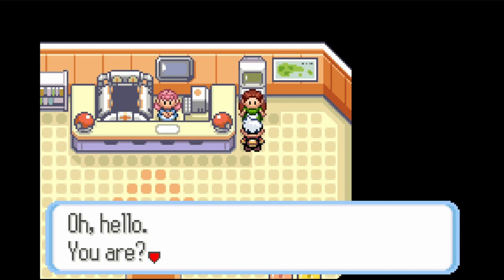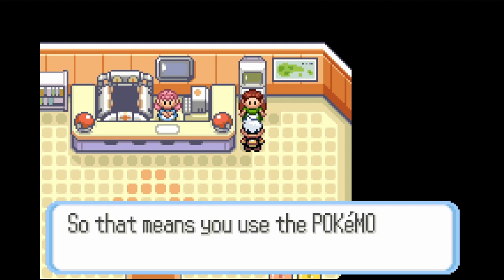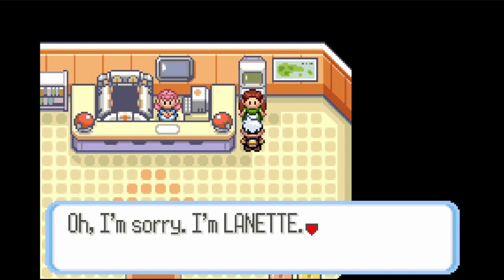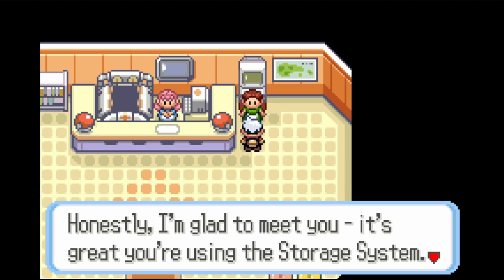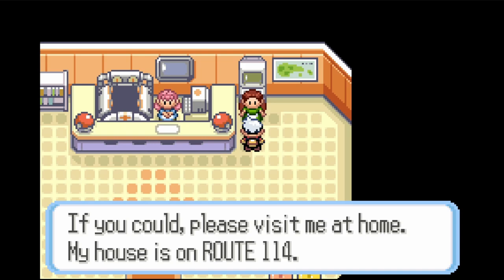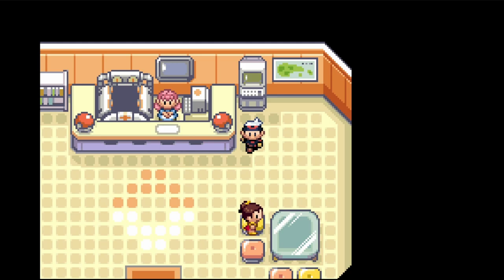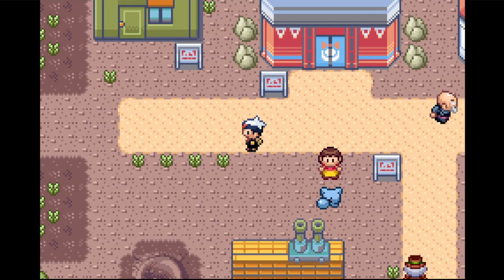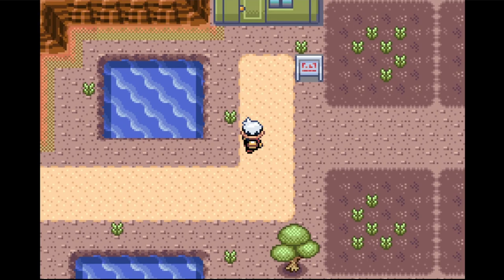We got this lady right here blocking the PC. Her name's Lanette. She can see I'm a trainer, so she deduced I used the Pokemon storage system she developed. She introduces herself and asks me to visit her at home on Route 114. If you visit her in Ruby, you get yourself a Seedot doll. If you visit her in Emerald or Sapphire, you get the Lotad doll.